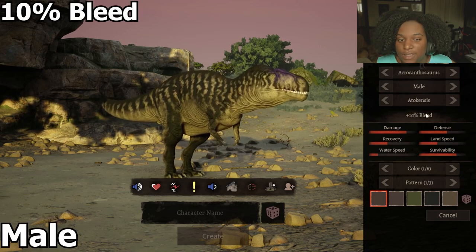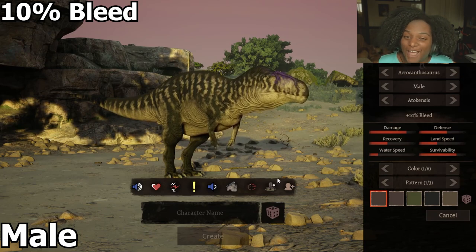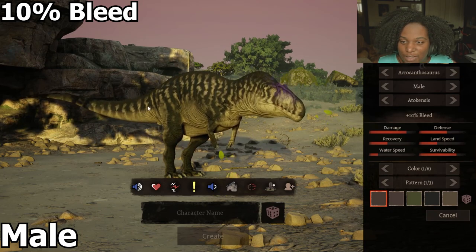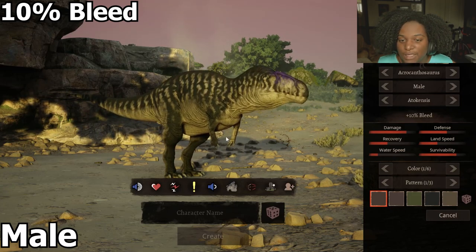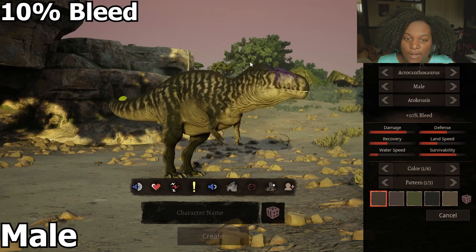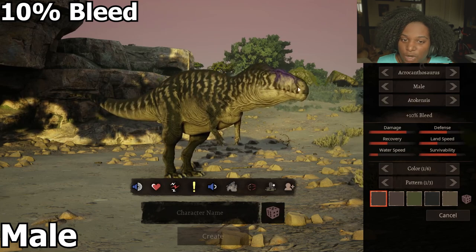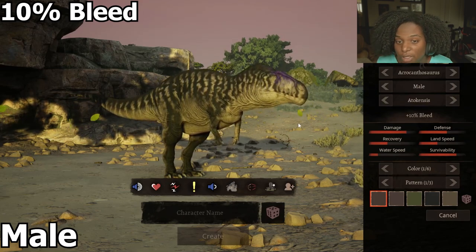This is the default 10% bleed Acro build right here. Look at how good this remodel is — you can see every inch of this guy. It just looks so much better than the previous model. You'll see all the definition in his legs and the arms. He has got the iconic head shape that Acrocanthosaurus is known for, and you can see the sharp razor teeth. It looks really good already.